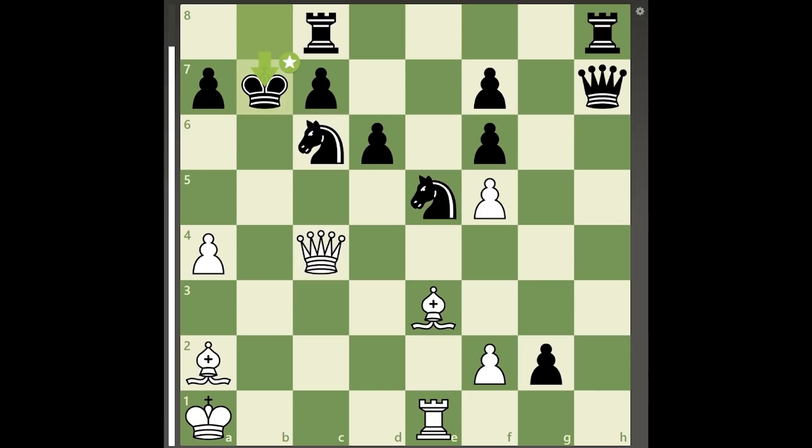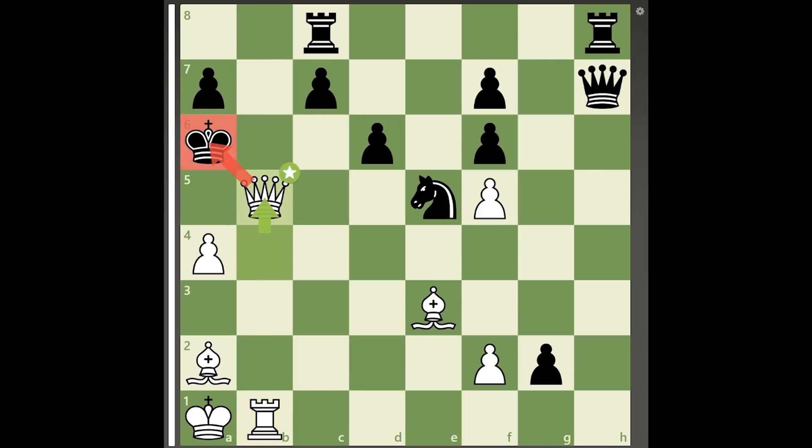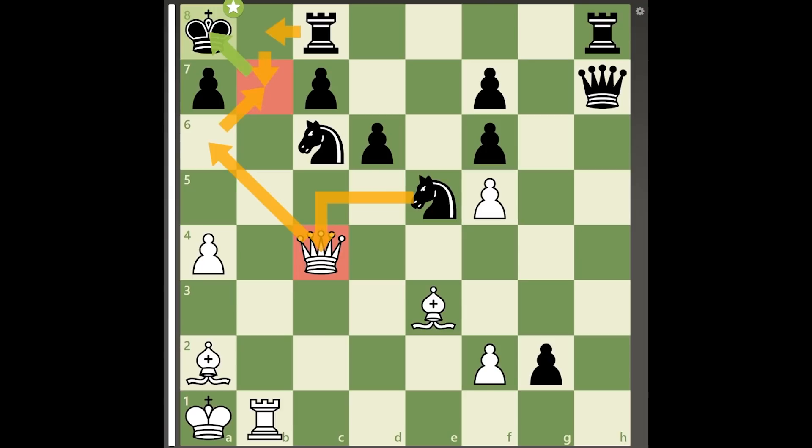White can bring in the inactive rook on e1 into the attack with rook to b1 check, and since knight to b4 simply allows queen takes b4 check followed by mate on the next move, black retreats the king with king to a8. Now it may seem like white's attack is over, as black is still attacking white's queen, and once black plays rook to b8 white will no longer be able to create any more threats.